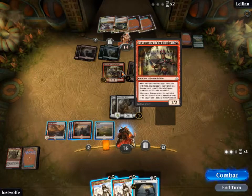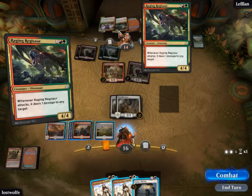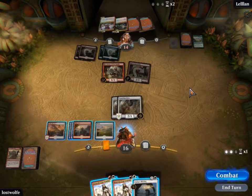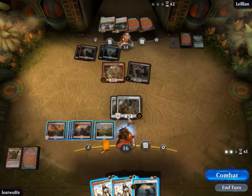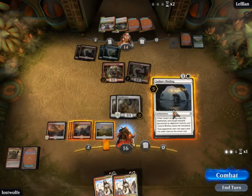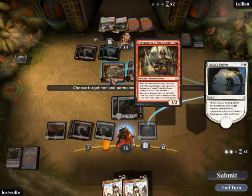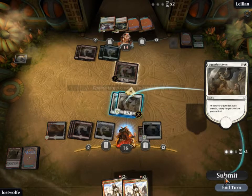My choices are: I can get rid of that for five, or that for four. I can get rid of it, or I can attack for eight — but that doesn't get him dead. Let's get this off the board and carry on attacking.